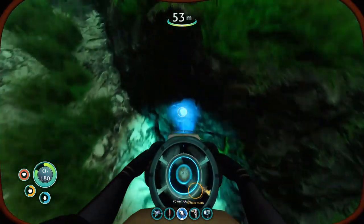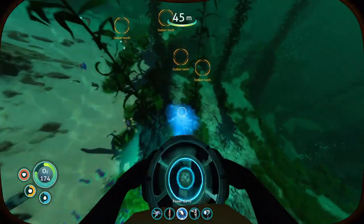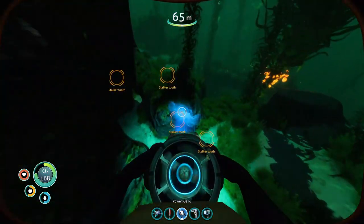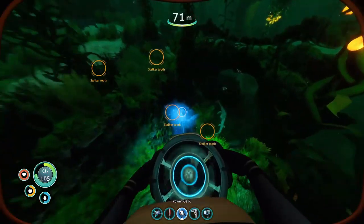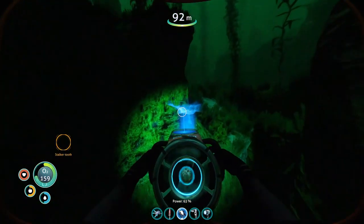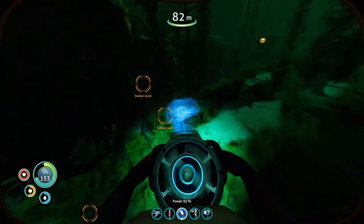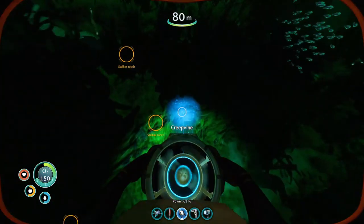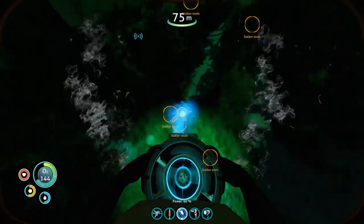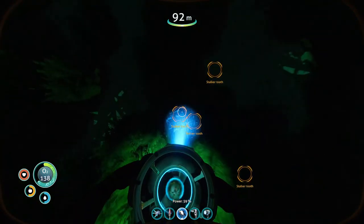I could have sworn that I pulled the scanner room fragments out - well where could they have gone? Unfortunate. There's got to be one that's above. How are all the stalker teeth below the ground? I like the ground here - is there something?